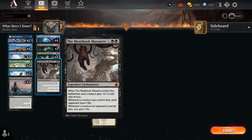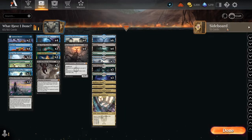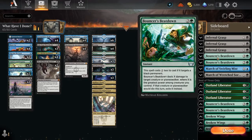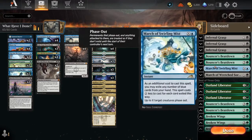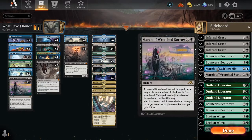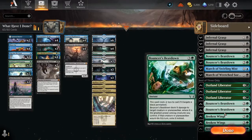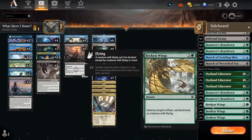We're also running Meathook Massacre just for some mass removal - yeah, we're kind of jamming it in there, but we do want to keep threats off the board. For the sideboard, we have Infernal Grasp for spot removal, bouncers for beatdown in case we're up against any black permanents. We have more March of Swirling Mist, some Outland Liberators, and some Broken Wings in case we come up against flyers.